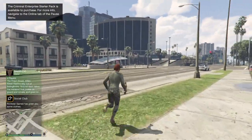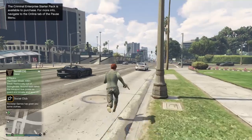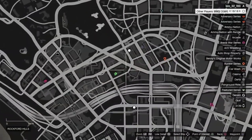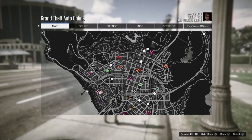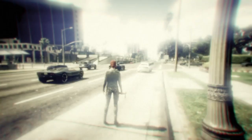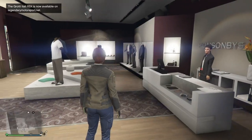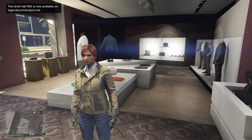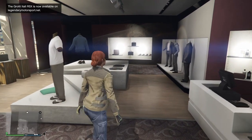Now once you spawn in as your female character, make your way to a clothing store. If you pull up the map and don't have a clothing store, go to Pause, Online, and find a new session. Once you find your way to a clothing store, we're going to make two outfits with the female character and save them. Let's start with the first one — make your way towards the shoes section.